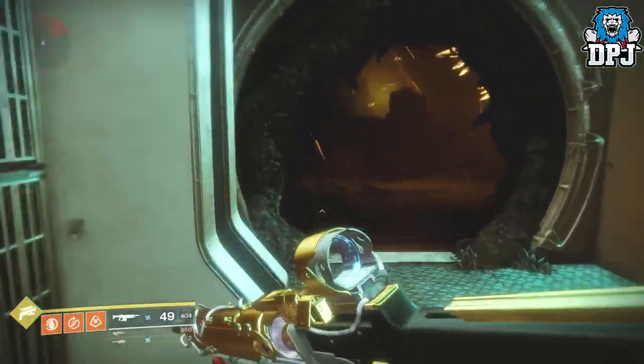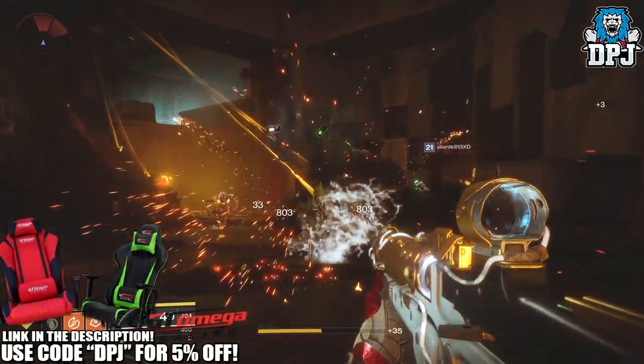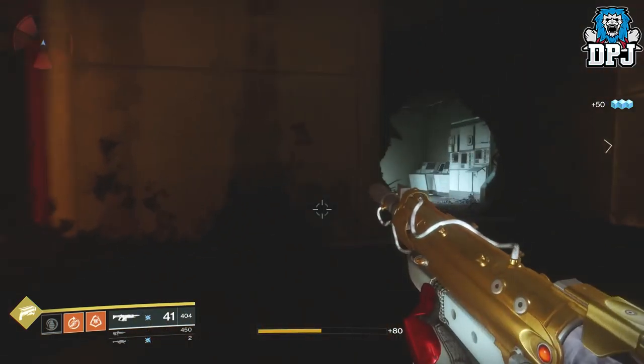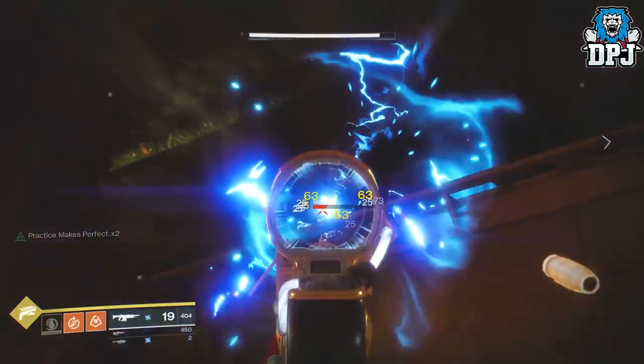So what you need to do is fly into the Siren's Watch area on Titan. Once you've landed, follow the direction I take to this room which is basically being infested by hive enemies. Within this first room there are normally a few Thrall here. If not, make your way to the back of the room and enter this next room area.